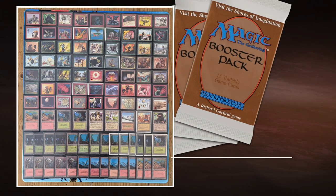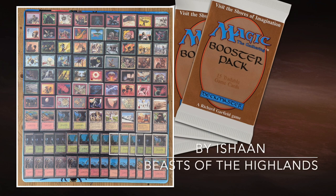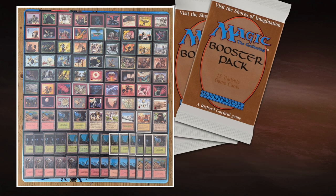Here we see the deck of Ishan. This is called Beasts of the Highlands — I really like that name. Because it's Highlander, the Highlands. It makes sense, that whole Scottish vibe you kind of have with Highlander. If you've seen the movie, you probably know what I mean.